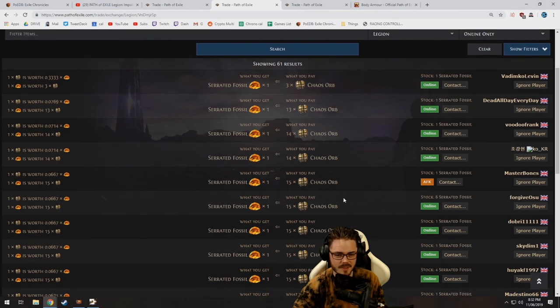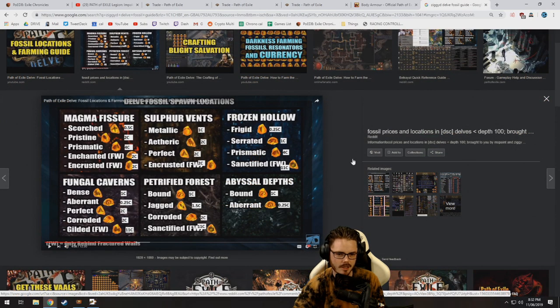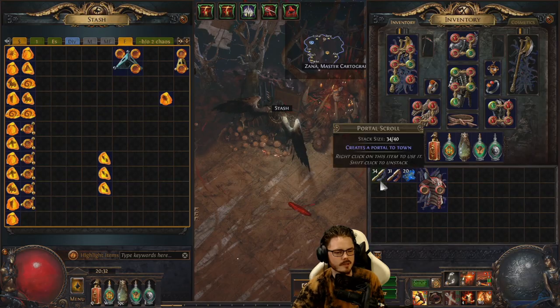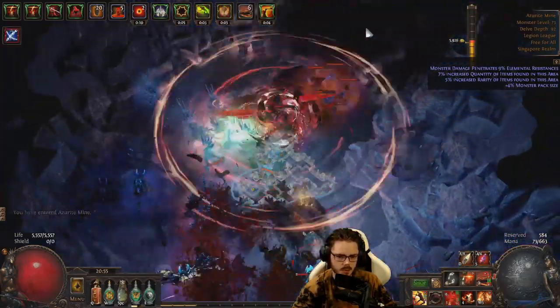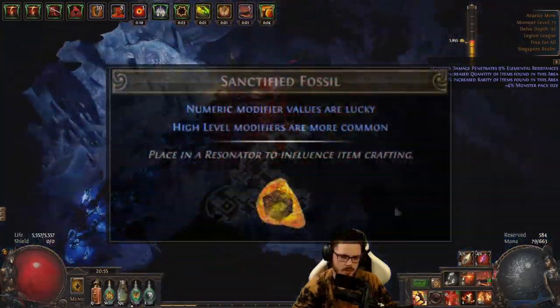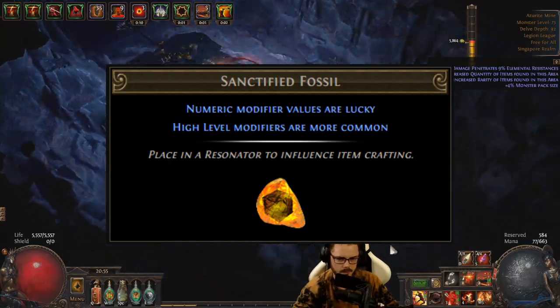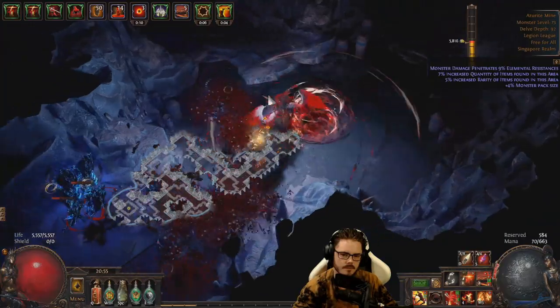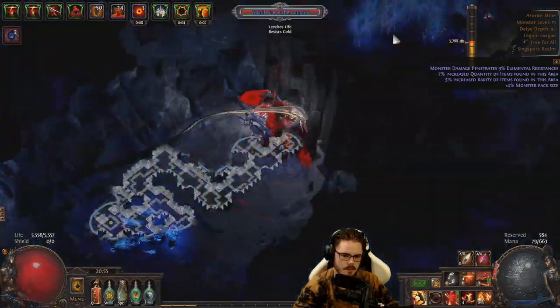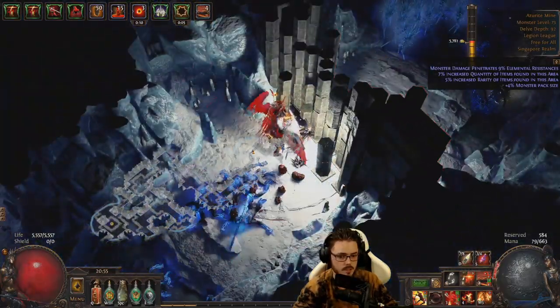These serrated fossils are more expensive than dense fossils were in an ES meta — found in the Frozen Hollows, worth only 1c back in Delve league. Since serrated fossils are very expensive this league, it's not a bad idea to use sanctified fossils to boost your chance of success per craft. I also recommend potentially farming some serrated fossils yourself to save money — they're available in the ice biomes in the delves.